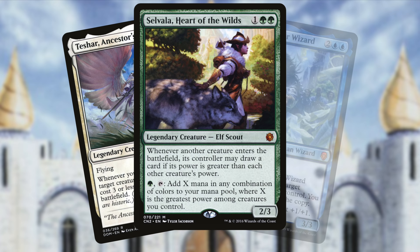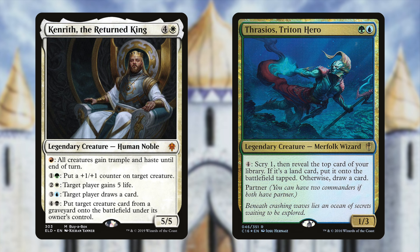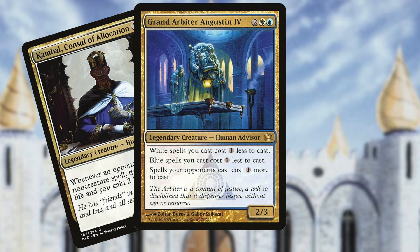Let's continue with those three branching paths. Examples of the first path are Savala, Teshar, Narumea, Godo, and Makaius — you'll notice a trend: these are all mono-color. Examples of the second path are Marath, Tymna and Thrasios, and Kenrith — these are all three-to-five color commanders. Examples of the third path are Grand Arbiter, Kambal, and Lavinia — these are all mostly dual-colored commanders.